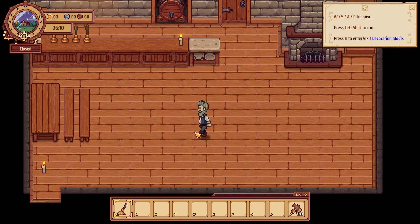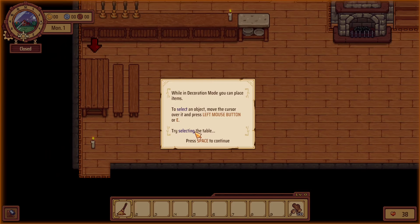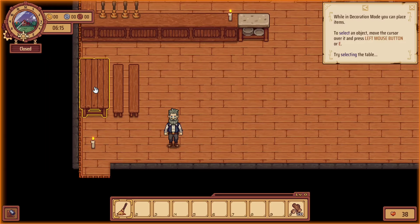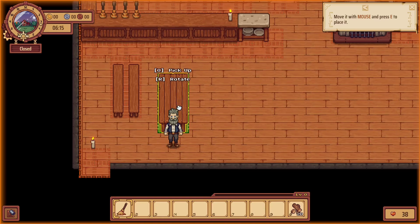So it's got move controls, shift to run, and then B for decorating mode. While in decorating mode you can place items — select the item. So we want to move that. You can move it and then press E to place.